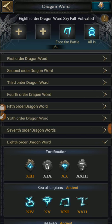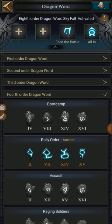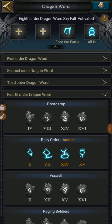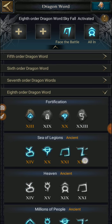There are also a couple of useful dragon words. Starting with the base one — the Fourth Order dragon word, the Rally Order. This increases rally capacity by 100k, but only when aiming at a castle. If you're doing a rally to the throne, it just reduces the rally time by minus three minutes without increasing the size. Still useful when hitting or burning an enemy.